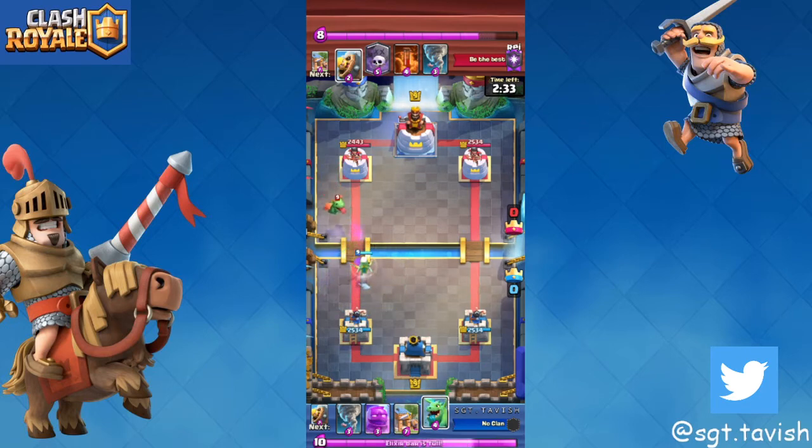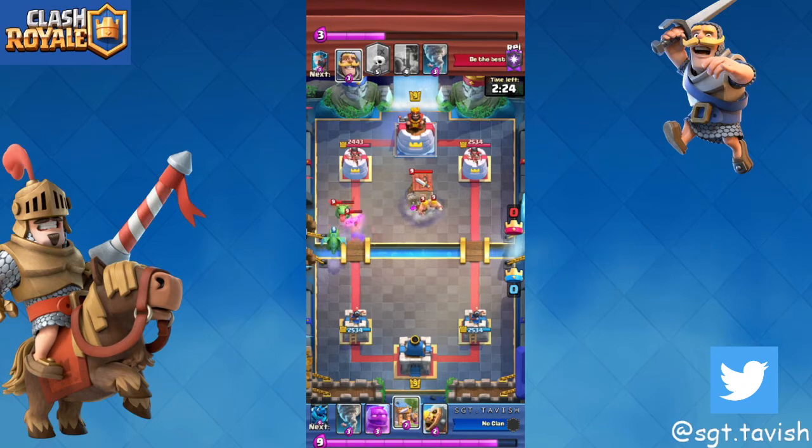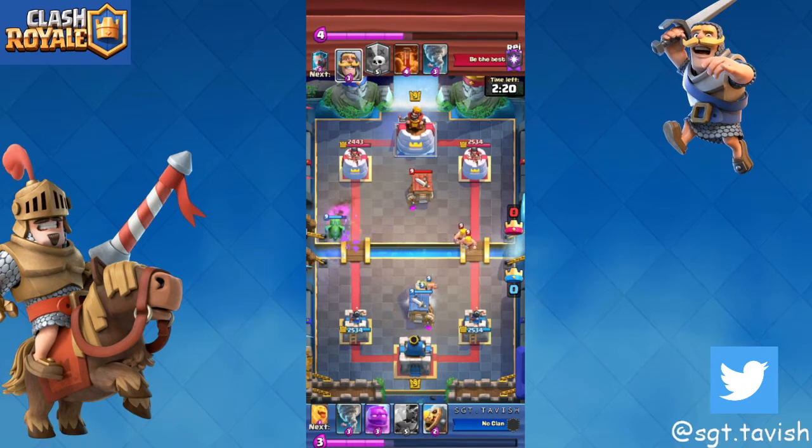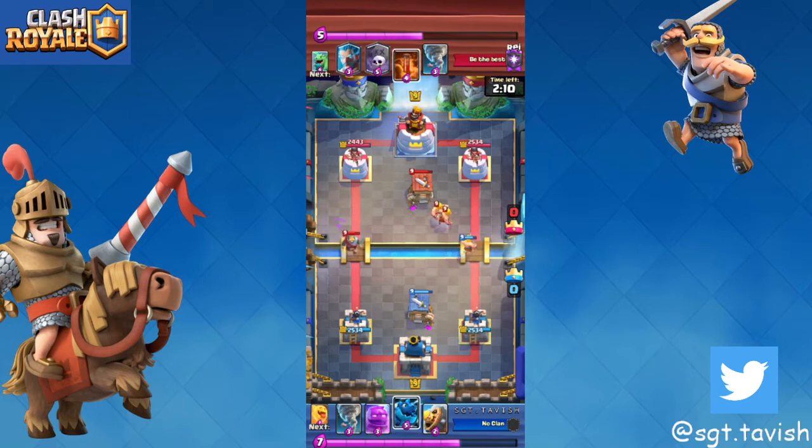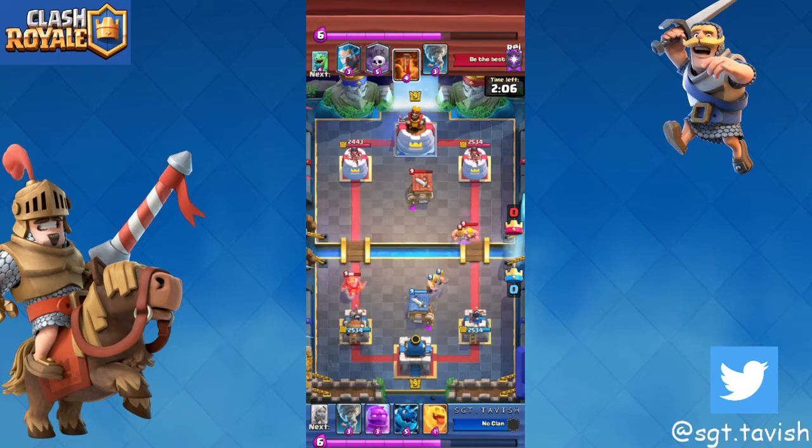We see a baby dragon — graveyard confirmed — so we play a baby dragon on his baby dragon to kill it off quickly. We waited for his baby dragon to target onto the battle healer because we didn't want it to target our baby dragon with no value. Then we played the barb hut in the right spot. Against ice bow, place it one tile lower, but on the safe side just play that spot — it doesn't really matter.